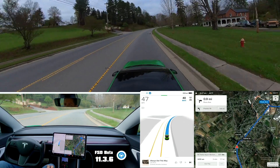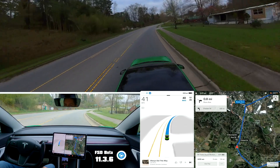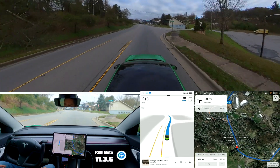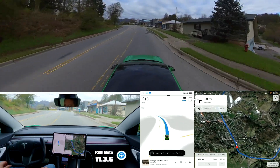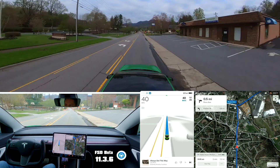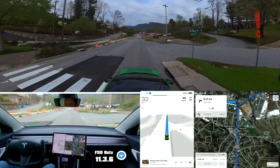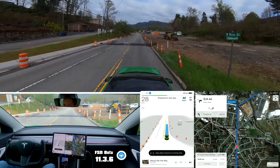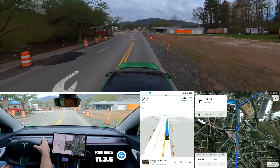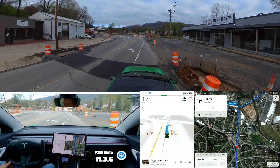The speed limit is still wrong here — it should slow down, the speed limit is 35 here. And as you'll see it actually still says 45 up here where it's 25 in the construction zone. We'll see if it still tries to stop for the stop sign here — yeah it does still try. But it still says it can go 45. Obviously we're not going to go 45 here.